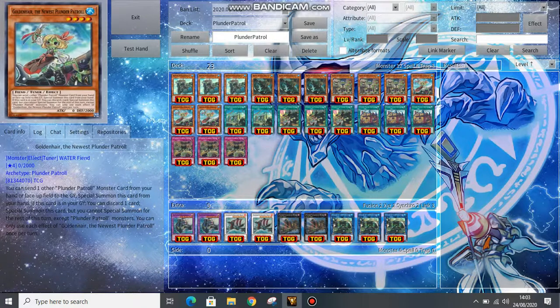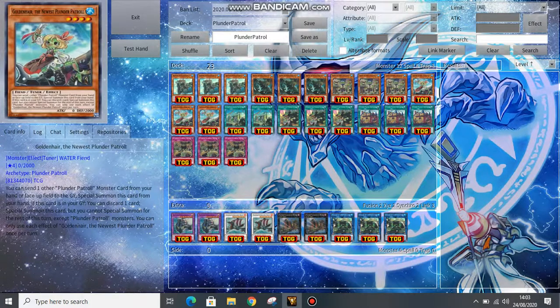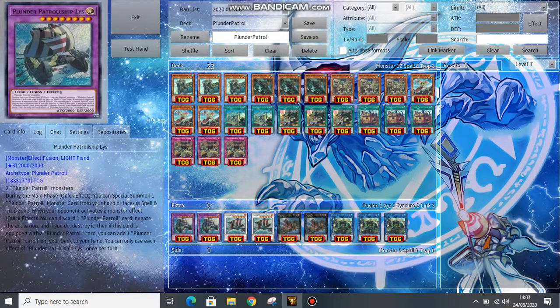Both Whitebeard and Golden Hair lock you into your Plunder Patrols, so it's not that easy to splash them into other strategies. For our extra deck monsters, we have two copies of our Fusion Monster, Plunder Patrol Ship Liss.